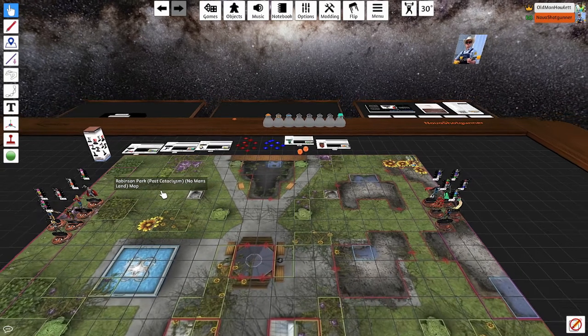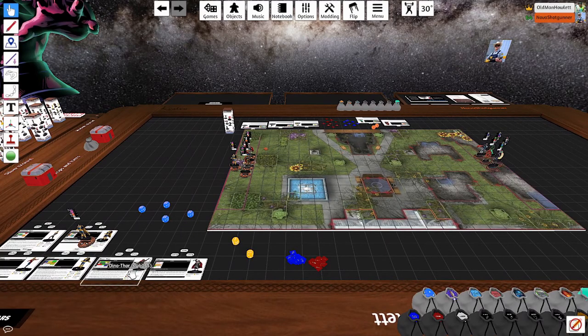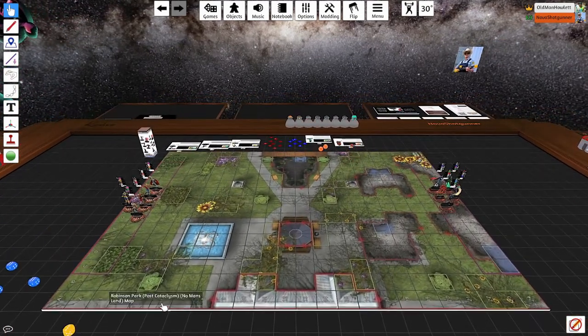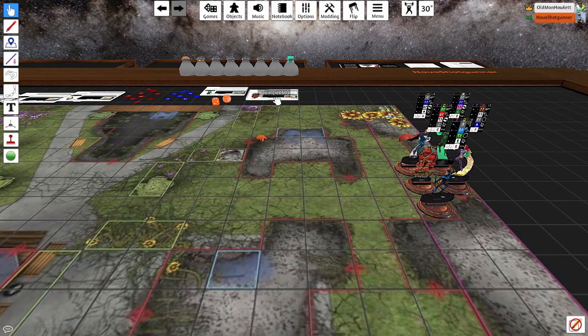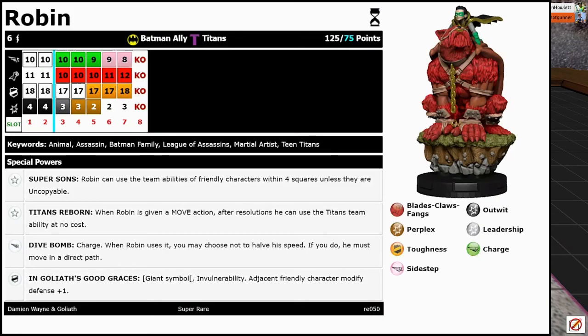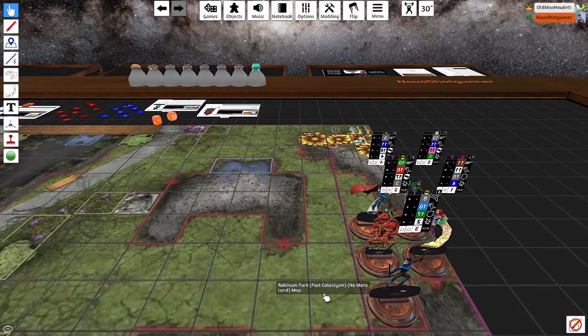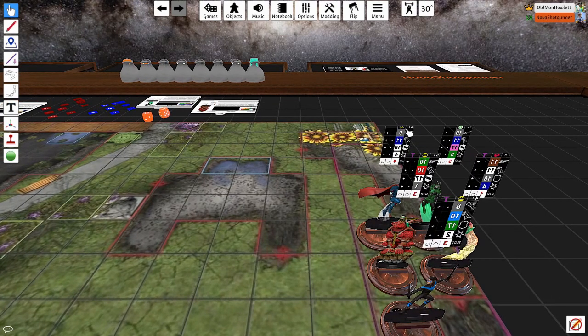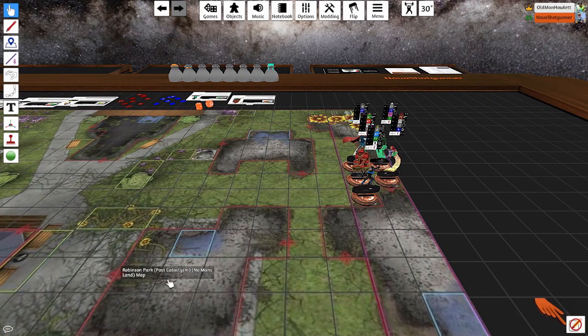We're playing 400 points on the Robinson Park post-cataclysm No Man's Land map — I always kind of liked this map. I won the roll, so I'll go ahead and move up first. I'm going to have little Damian Wayne here — he's going to copy the Green Lantern team ability. He can use all the team abilities. He's got Batman Family and Titans, and I guess Justice League as well — oh man, plus one speed. He also has JLA, plus one speed.